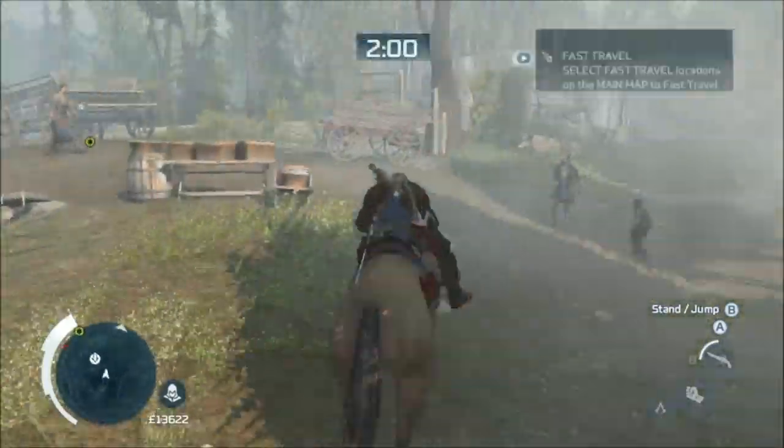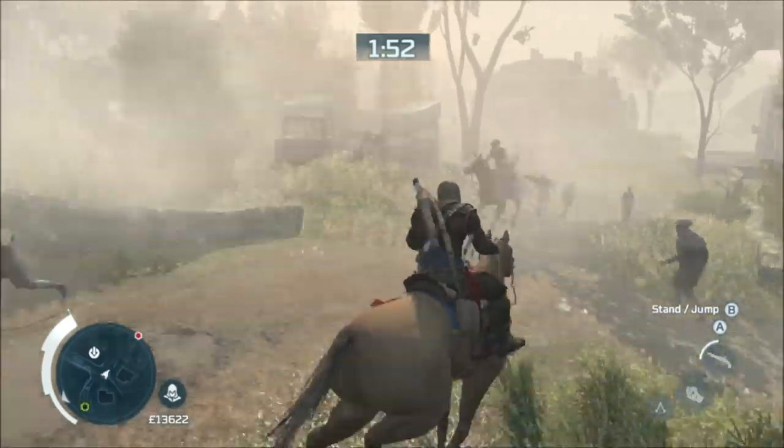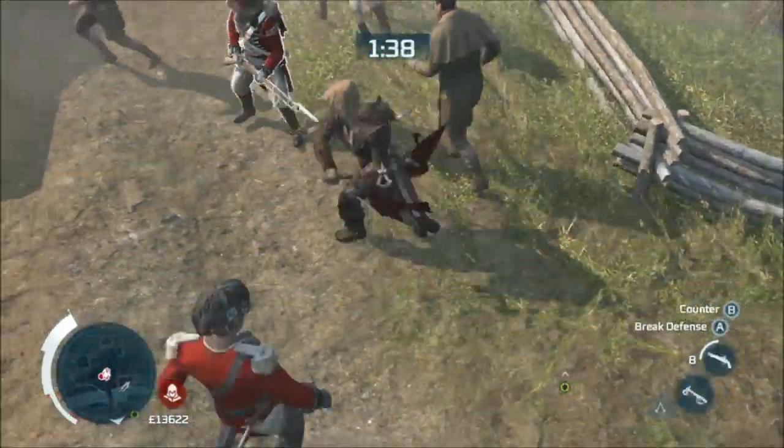Rescue civilian hostages. Watch for the red marker on your map — I missed it initially and thought it was the green, but it's not. Head towards the red marker and you can air assassinate off your horse, as long as you're not after the general. You can see I get it wrong there.